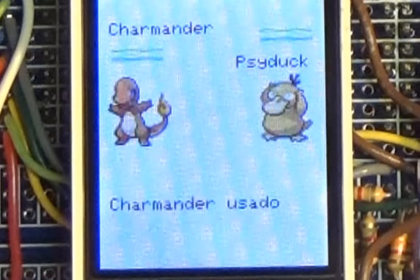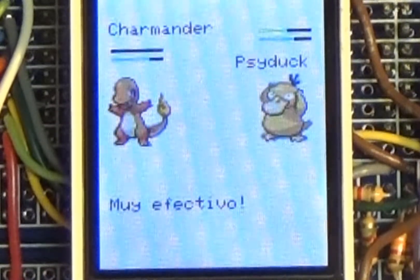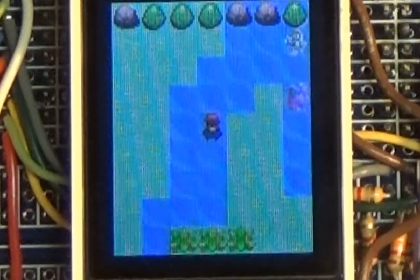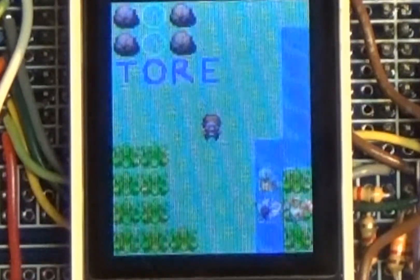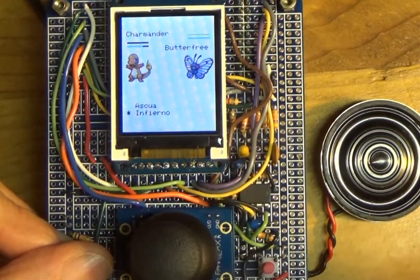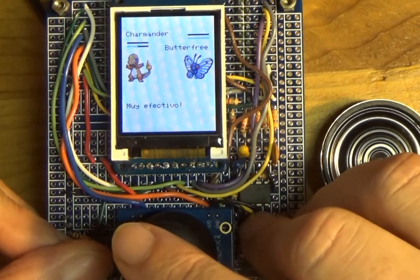I'll use Inferno to attack. You can see I'm attacking them. So it's got maps, it's got sprites, it's got sounds, it's got menus, it's got choices, and it has a joystick.